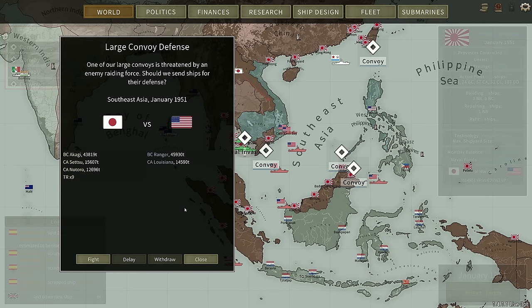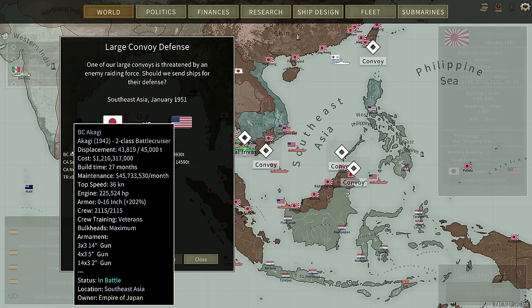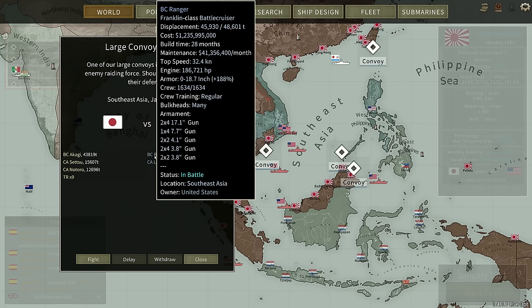Hello, Brother Monroe here. Welcome back to Ultimate Airborne Dreadnoughts and to the Japanese Campaign, where we have the Akagi taking on this brand new ship, the Ranger. Interesting vessel — has the potential to be quite good. We've got 32-knot top speed and 8 17-inch guns in 2 quad turrets.